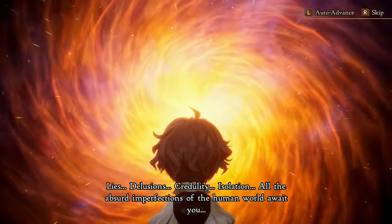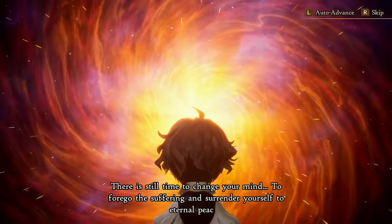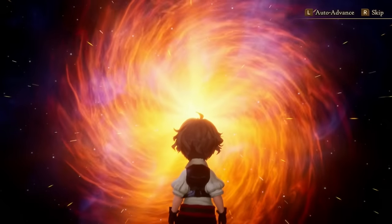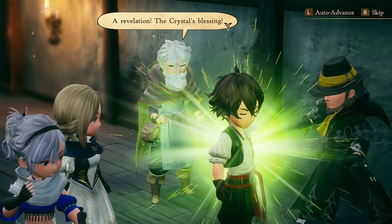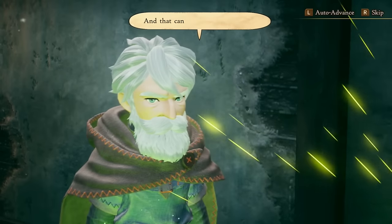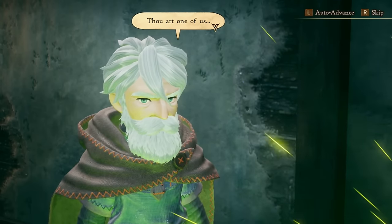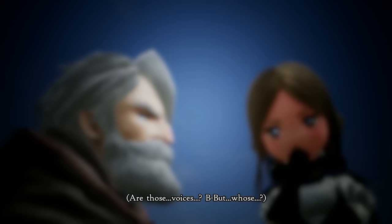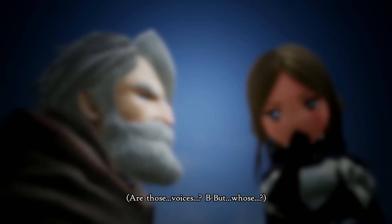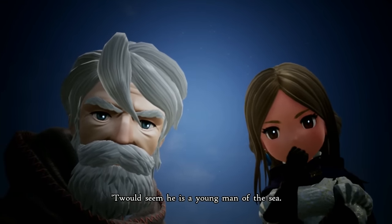It revolves around a group of heroes who embark on a journey to recover 4 powerful crystals scattered across the world of Excillant, each representing one of the 4 elements — earth, wind, water and fire. These crystals are essential for maintaining balance and harmony in the world, but they have been corrupted, leading to various calamities and disturbances. It's in the aftermath of one such calamity where our self-insert protagonist washes ashore, and soon after he and 3 others set off on a journey to find the crystals and restore peace to the world.